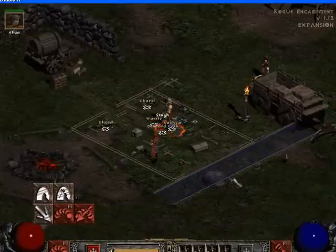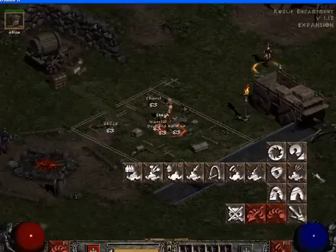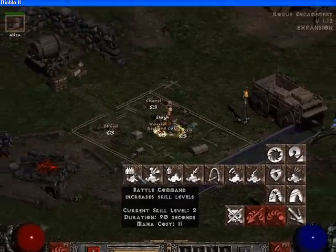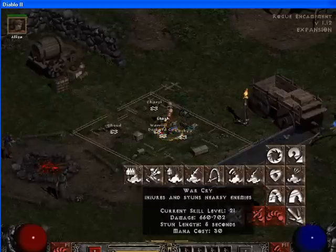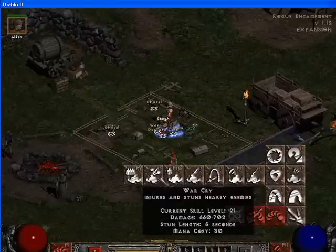So this is how you use the hotkeys — how you set them and use them. If you want to change them, just click, put your mouse over the function, and press whatever hotkey you want. I like F9 and F10 as I said before. War Cry I'll make F4.